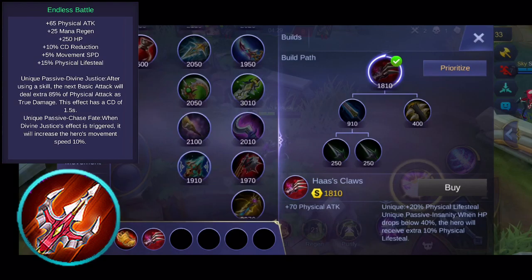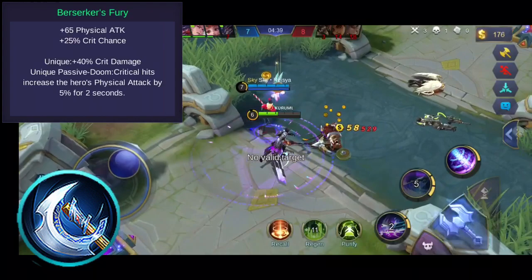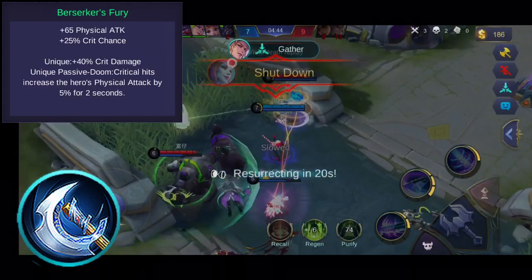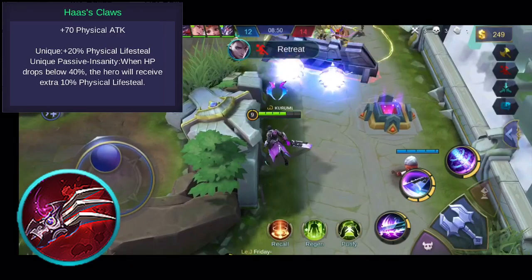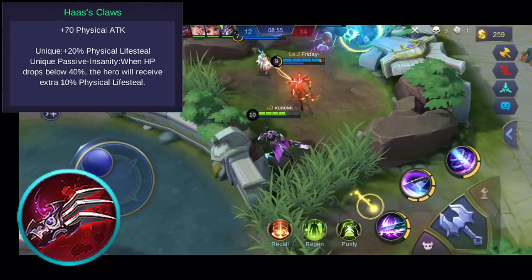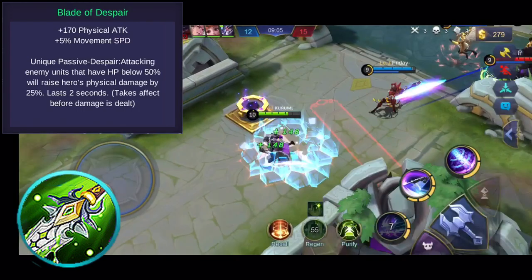You can consider buying Berserker's Fury. This item gives you additional physical attack and critical chance. Its unique passive grants additional critical damage on critical hits, and dealing critical hits will increase your physical attack by a certain amount for a short period. You might also want to consider Haas's Claws, which grants lifesteal and additional physical attack. Its unique passive grants extra lifesteal when your health points reach a certain level. You might also want to consider Blade of Despair, which grants additional physical attack and movement speed. Its unique passive gives additional physical attack when the target's health is below a certain percentage.